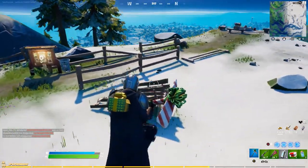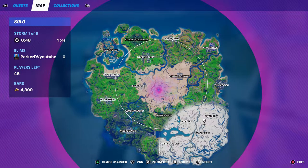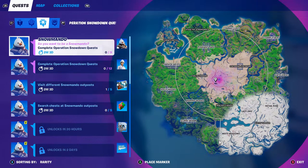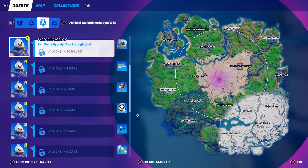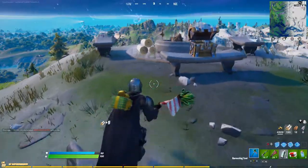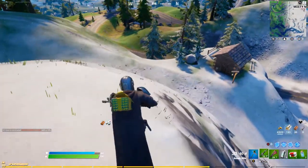With the brand new update we got a load of challenges to do to get free rewards. If we go over to quests and cycle over to Operation Snowdown, you can see there's a load of quests here with a lot more to be unlocked over the days. You can earn skins, gliders, pickaxes, wraps, sprays, and back blings — so be sure to do these challenges, they should be pretty simple.